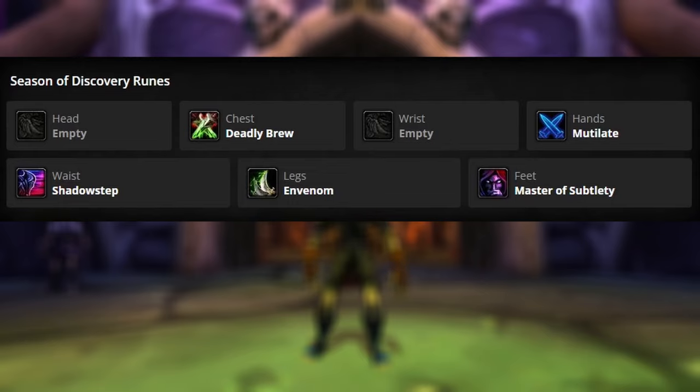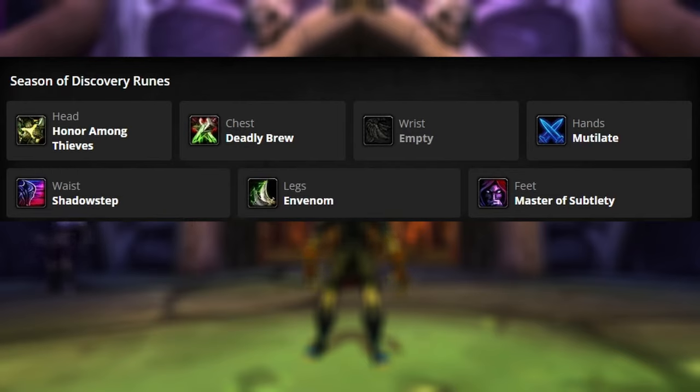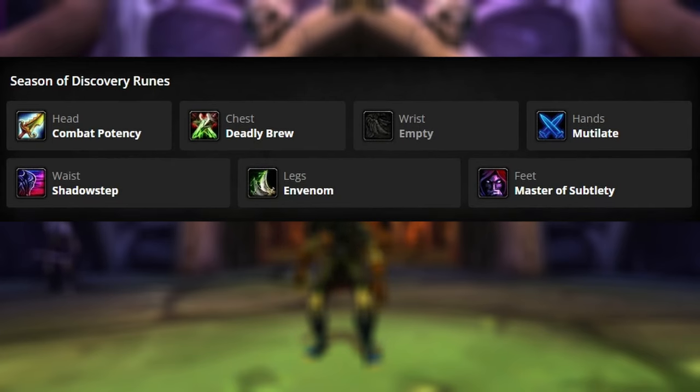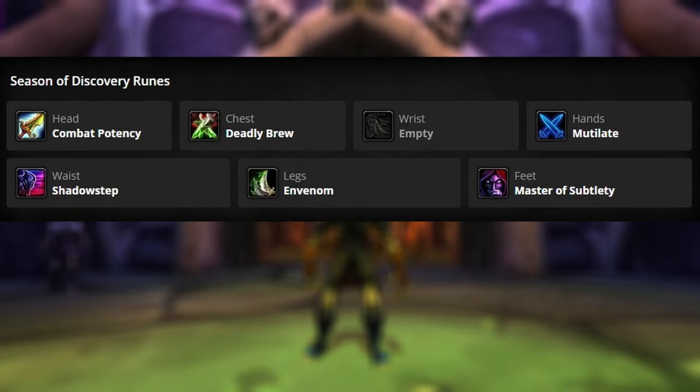The next two runes are actually the more powerful ones which you want to go for: Honor Among Thieves and Combat Potency. Which rune you take will depend upon various factors as well as group makeup. Honor Among Thieves allows you to gain a combo point if anyone in your party has a critical hit. So the power of this rune comes from your group makeup. If they don't crit a lot, or if they're dead, this may be a DPS loss for you. So if you choose this rune, you're putting the additional combo point onto your group makeup and your teammates, and because of that, it doesn't matter if your offhand is fast or slow. The other rune is Combat Potency. This brings the responsibility back onto you, and gives you a 20% chance to gain 15 energy when dealing damage with your offhand weapon. For this rune to be effective, you need to have a very fast offhand dagger — 1.3 or 1.4 speed.